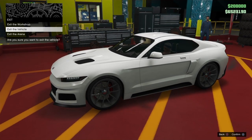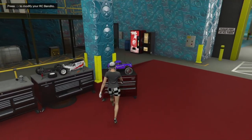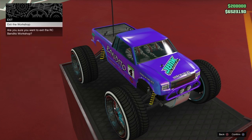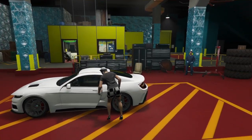Exit the vehicle. Now just walk over to your RC car and ride on the d-pad, then press circle and X to confirm. Now just walk back over to the car that you want to merge with the RC.